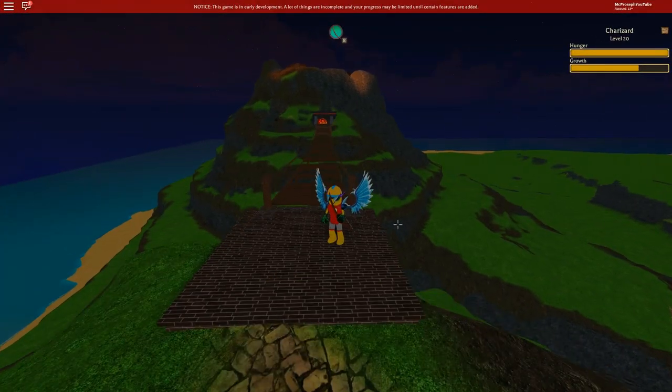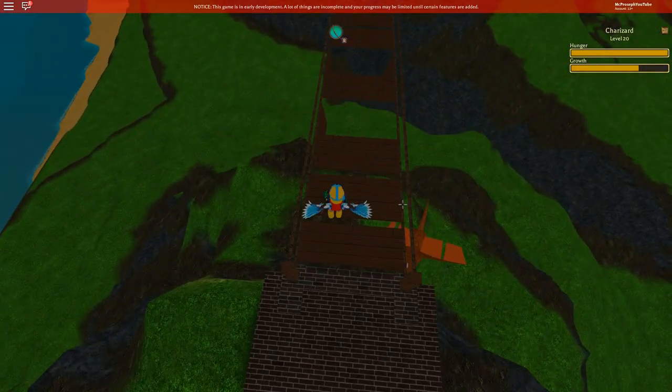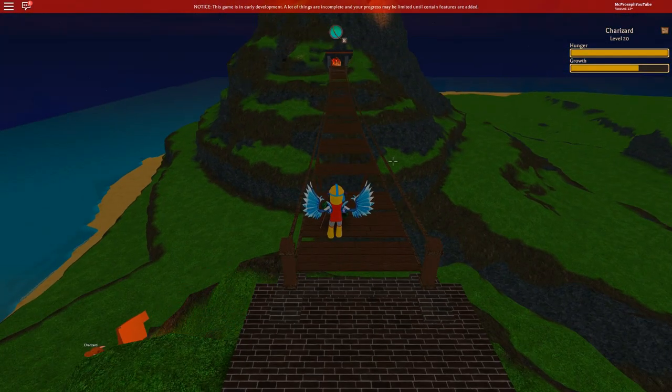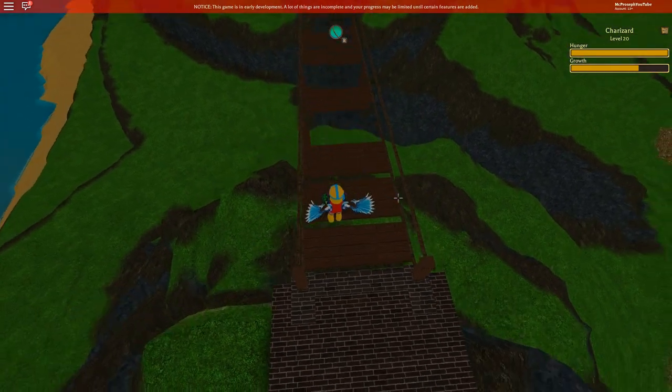Here we go. Once you get to this bridge, it may take a time or two to get across completely because it is quite a bit of parkour action. But once you make it across, we're going to go into the cave of the volcano over there, so let's go ahead and start working across.